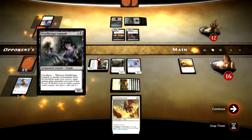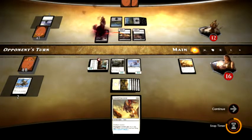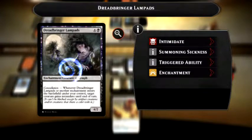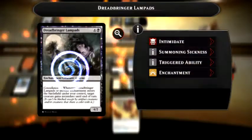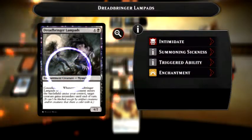Main Phase — Deadbringer Lampets. I was going to try to read that quick before he played it. Whenever it or another enchantment enters the battlefield under his control, target creature gains Intimidate until the end of turn. It can't be blocked except by artifact creatures and other creatures that share a color.